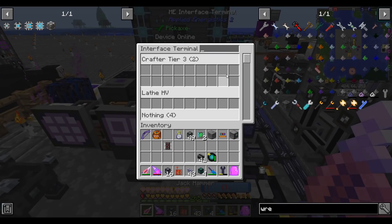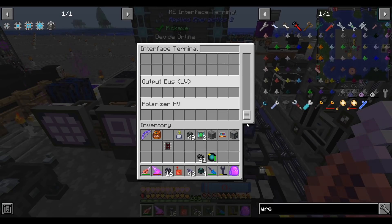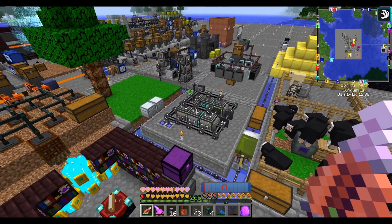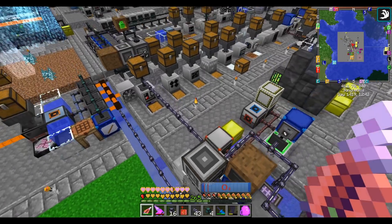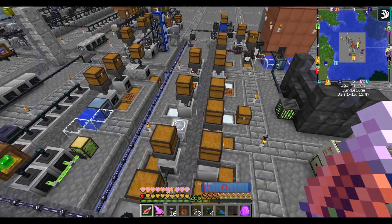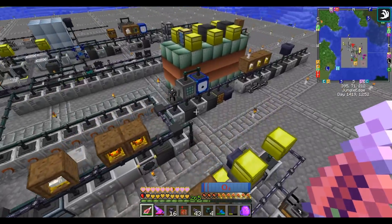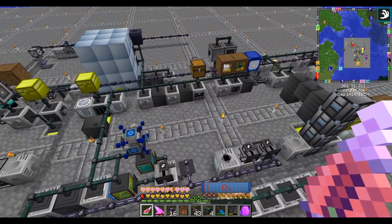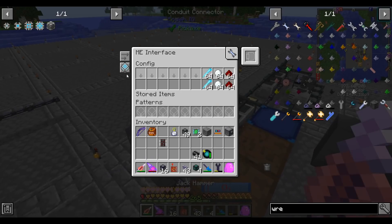Yep, LatheHV and PolarizerHV show up. I'm going to go around to all the other interfaces I have laying around and turn off 'Show on Interface Terminal' because they're not for on-demand crafting. Interfaces you don't use for on-demand crafting — if you don't have too many thrown everywhere — it's convenient to turn that off so they don't clutter your interface terminal. Much better, far less cluttered.